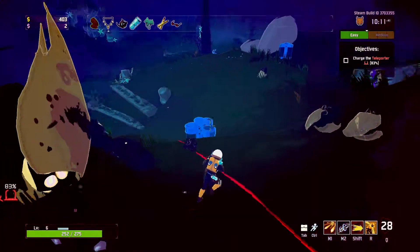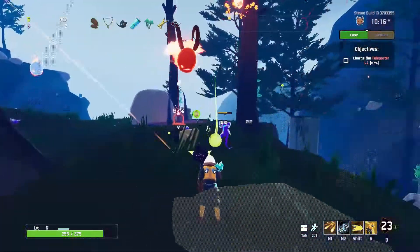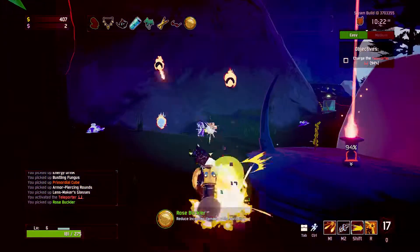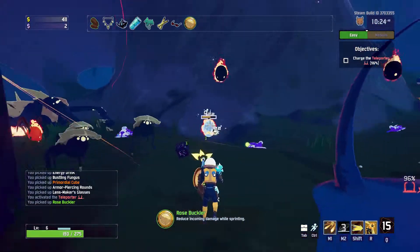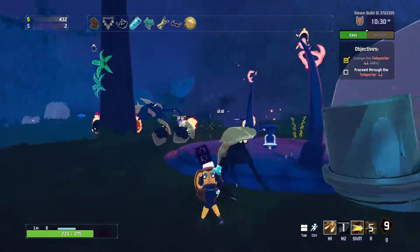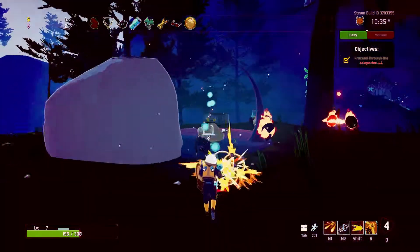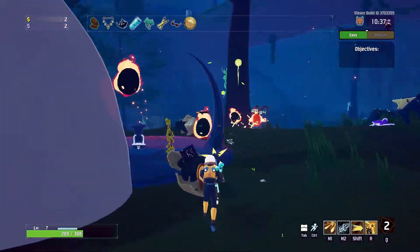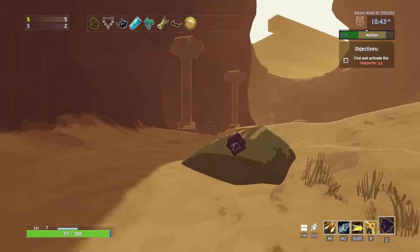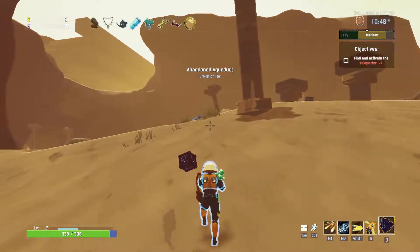Now where's that power up? Let's pick that up — reduce incoming damage while sprinting. I don't know how good that's gonna last, but can we escape? Yes. Oh, we can still take damage. Now we have to stand in this. There we go. So we just got into medium difficulty, and we're in this abandoned aqueduct, which is where we died last time I believe.